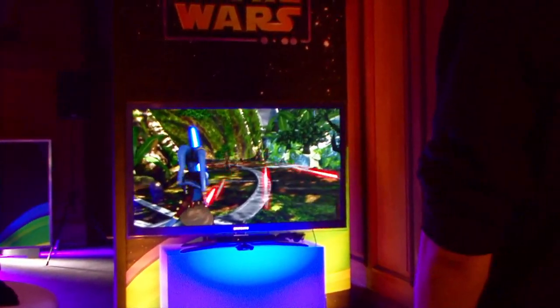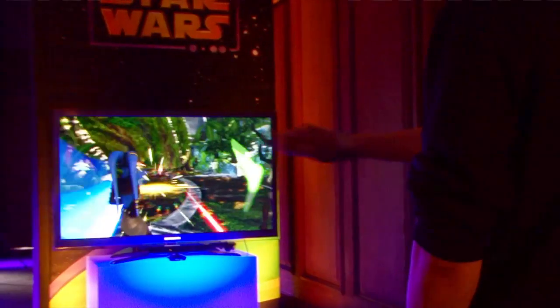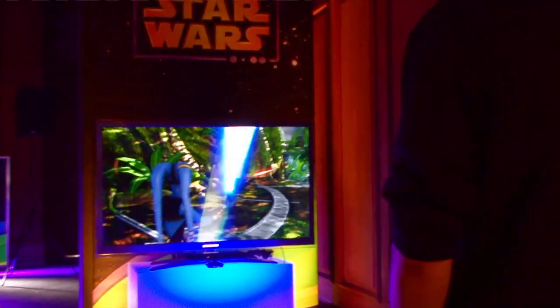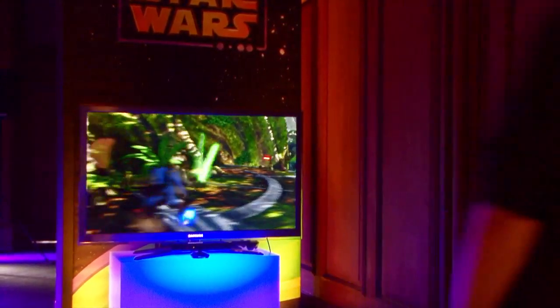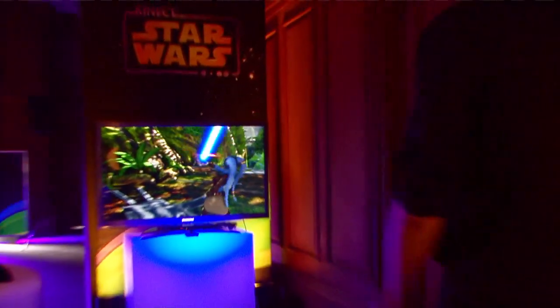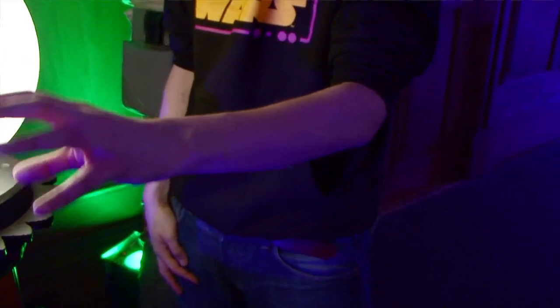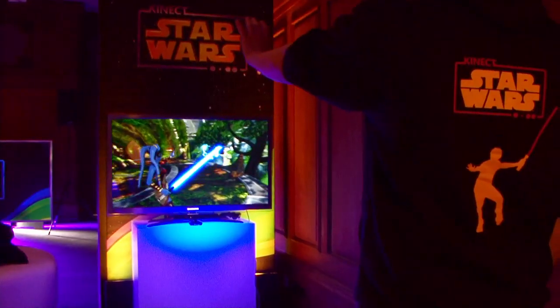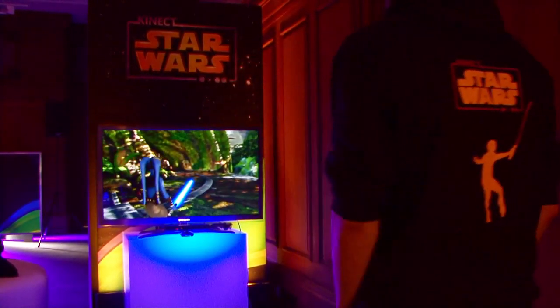To start off with, you've got your lightsaber in your right hand. You can hold it out straight in front of you to try and block some laser blasts, or you can actually start doing some defensive parries, which if you time right will start hitting the laser blasts back at your opponents. You can jump to the left, jump to the right, whichever way you want to go. I can also use my force with my left hand — you can reach out and grab people with force grab, and then move them around. I can pick him up wherever I want, or throw him off to the side.